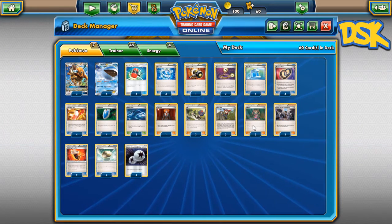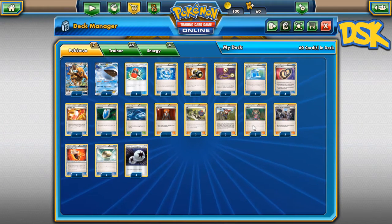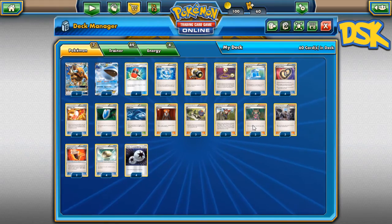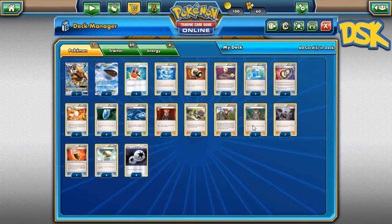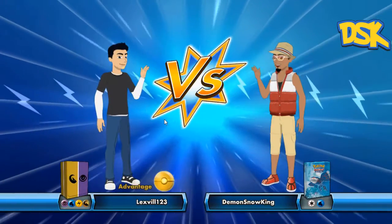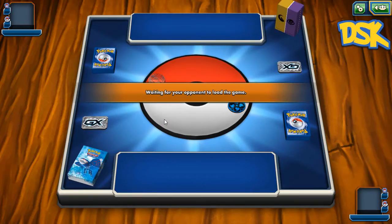We're going to get at least one match, maybe two depending on how fast this first one goes. Mill decks tend to take a while, so we'll be right back. Alright guys, let's go — our opponent is running Psychic, Lightning, and Dragon.